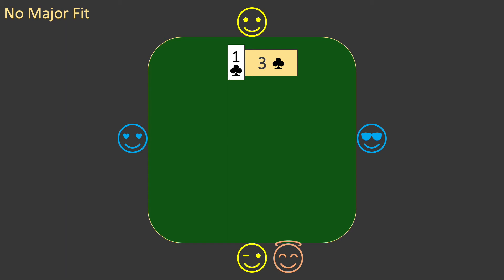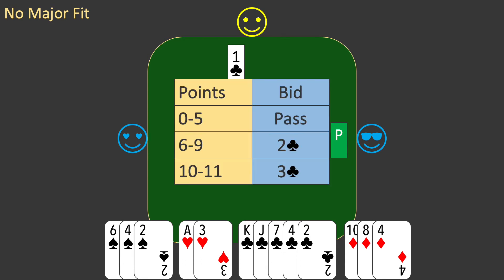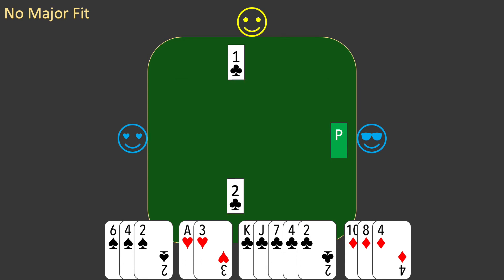Back to your hand. By assuming that partner has three clubs, you now have a fit. You proceed exactly as you did in the previous hand. But this is your long suit, not partner's, so do not revalue your hand. With nine points, you bid two clubs. West passes. Partner realises that a game bid is not possible and, with a minimum opening bid, passes. East passes to end the auction. Partner will be playing the two club contract.